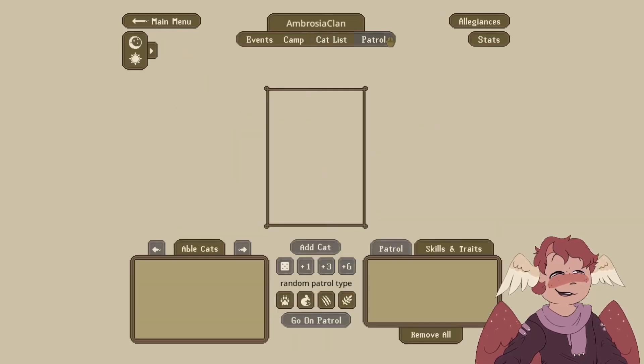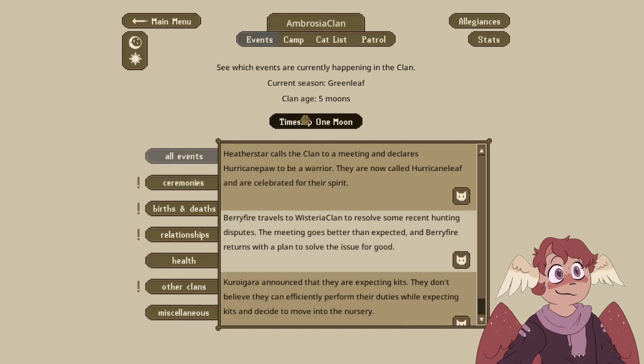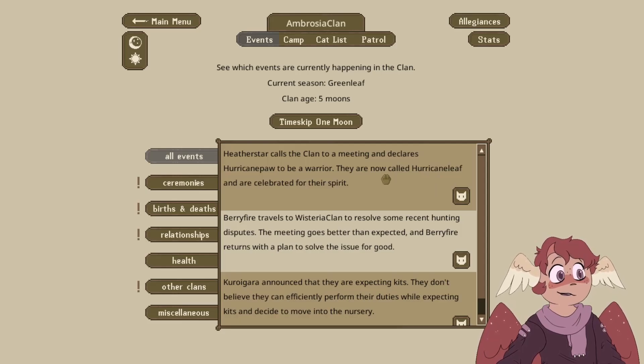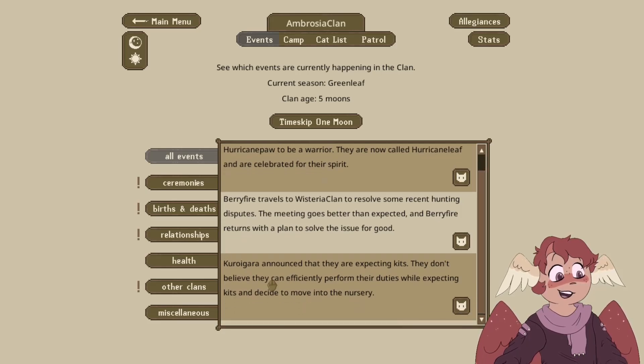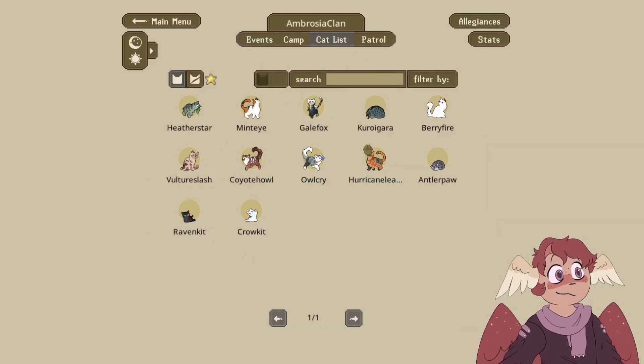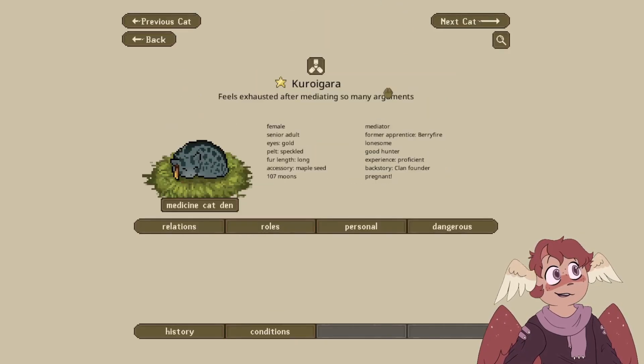Heatherstar calls the clan to a meeting and declares Hurricane Paw to be a warrior — they are now called Hurricane Weep. Berry Fire travels to Wisteria Clan, receives some recent hunting disputes, and returns with a plan to solve the issue for good. Kuragara announced they're expecting kits, and decides to move to the nursery because they don't believe they can effectively perform their duties while expecting kits. Dear God, who on earth are they having kits with?